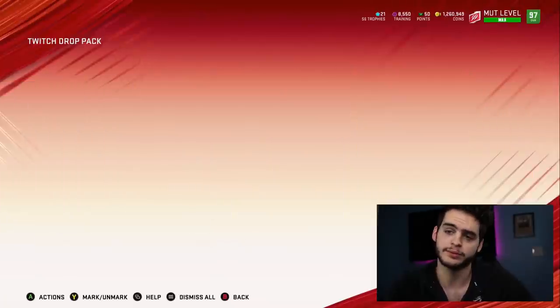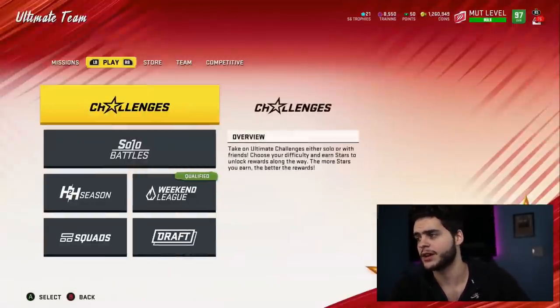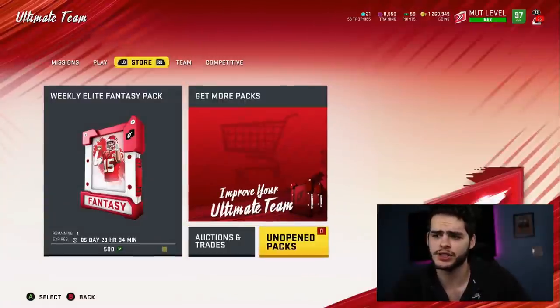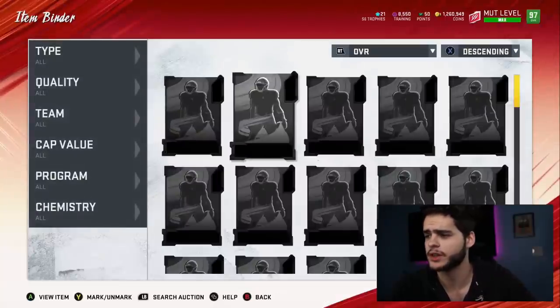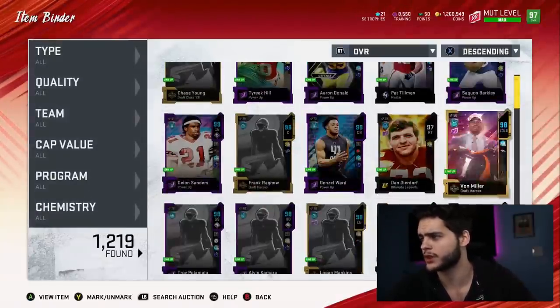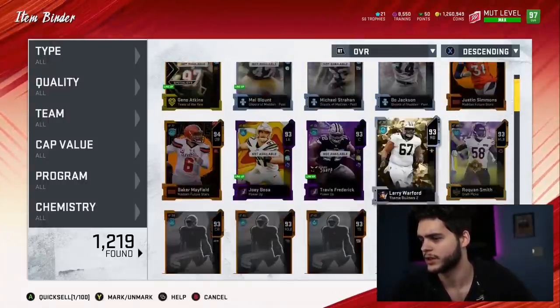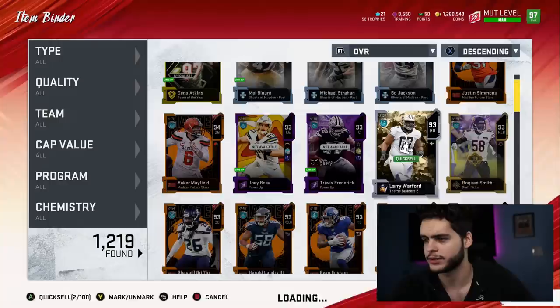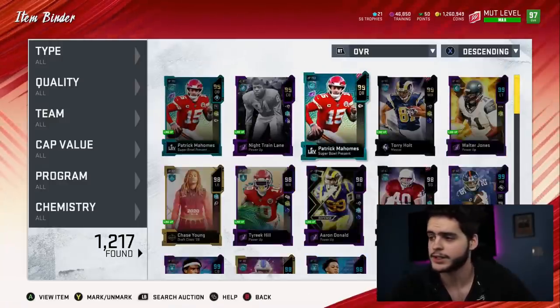We'll be heading over in just a second to check everything out. I'm gonna be picking up Lawrence Taylor right now first in the video. Let's go over there and see how much we need. We're going to need some training, so let's quick sell some stuff — Tyron Smith and Larry Warford. That should give us 38,000 training, more than enough right there.